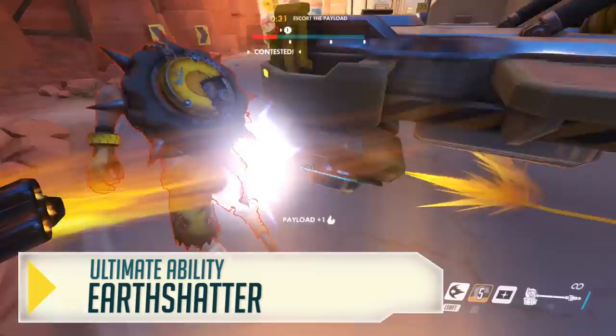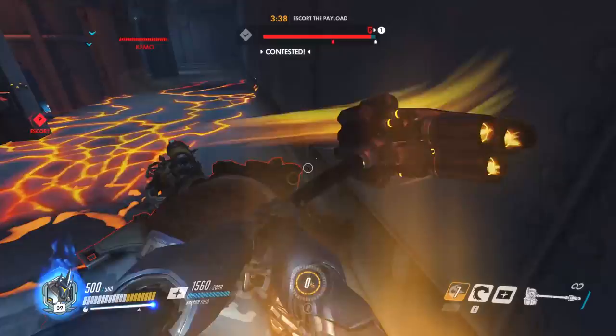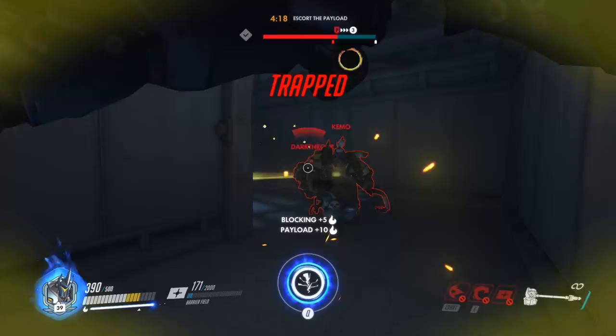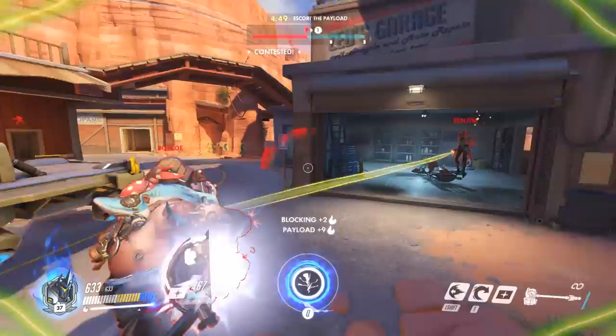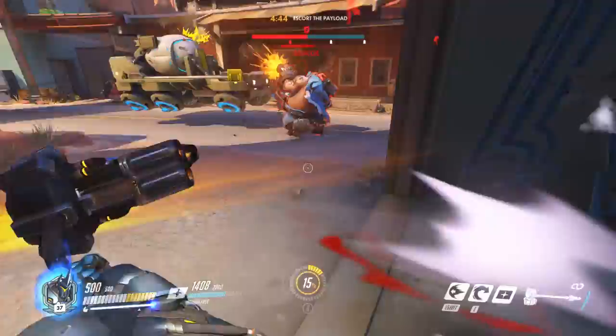He's got a pretty meaty ult in Earth Shatter. It's able to knock down a bunch of people. Throwing the hammer down knocks people down in a cone in front of you and deals damage. Then you can wade in and get a few hammer swings in before they get back up. But if you get a few people down or a tank down, you're probably not going to be able to take them out yourself. Team up with other players — maybe throw a Pharah ult or a Junkrat ult in there — those can be great damage multipliers and a great way to take down a significant chunk of the team fast.